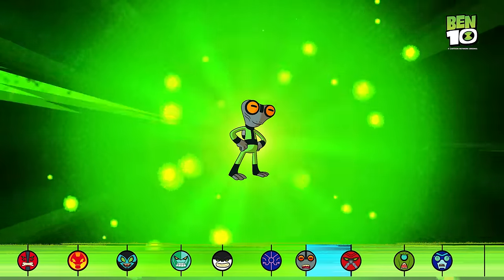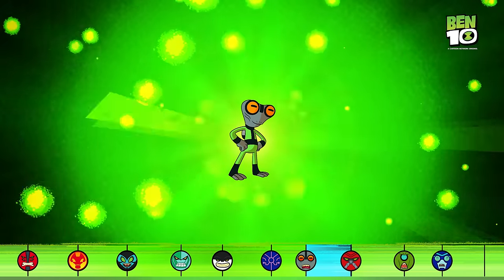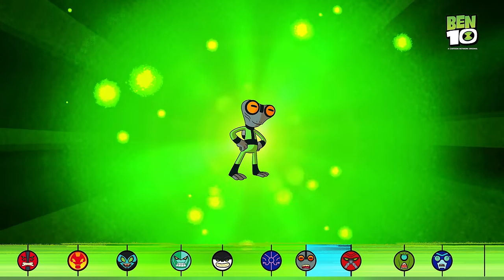Gray Matter — small stature, huge intellect. This slimy-skinned alien is stronger than he looks. Gray Matter has sharp teeth to attack his enemies, and with his small size, he can fit just about anywhere. Gray Matter proves sometimes brains are better than brawn.